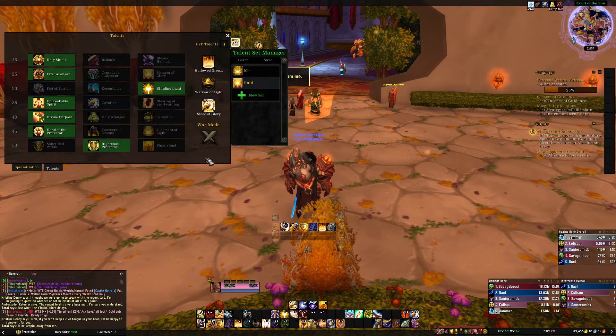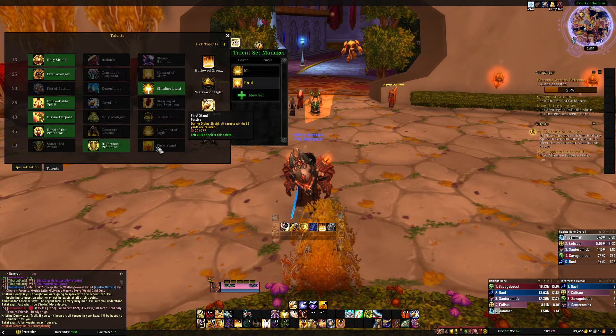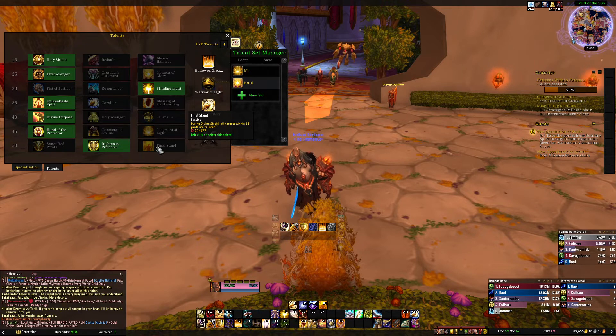Avenging Wrath is taken for more damage all the time. Final Stand is really good for Necrotic — I'd probably use it there and maybe on Bursting weeks, but otherwise I prefer the standard build I've described.